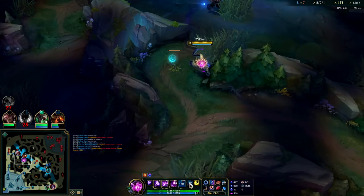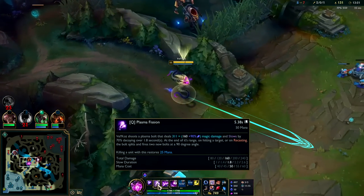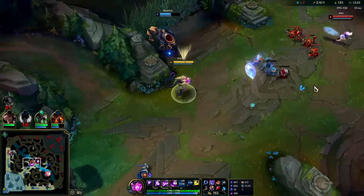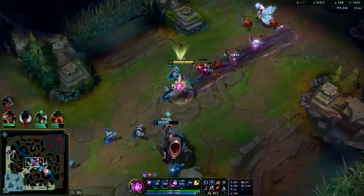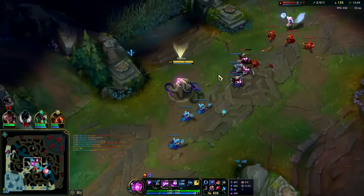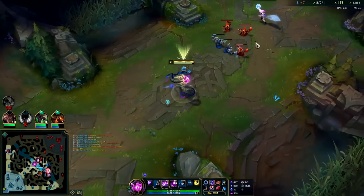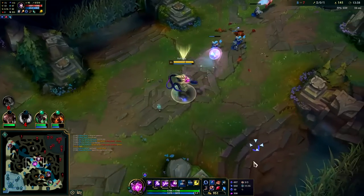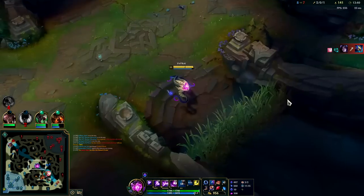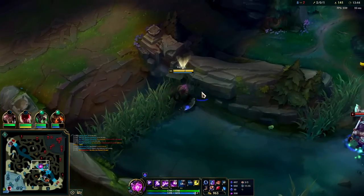That is one disadvantage of going W max — when we hit him with that Q and R, our Q is only doing 160 damage instead of 240. It's also not slowing them for as long. We're going to be doing some long-range support and Q max is better for that. W max is definitely the way to go this game though — having a constant way to shove Ahri down has been so useful.